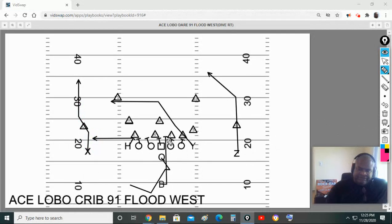That would be the weak flood. Now let's talk about the sail route from the backside. The receiver goes under the first linebacker and over the second linebacker — that's the under-over, or sail route. Think of what a sailboat would look like. Backside receiver, I want that post a lot skinnier. I'm going to read that while we're running the play, and if that defender is undisciplined, I'll make the call.